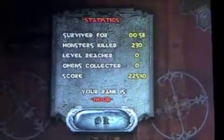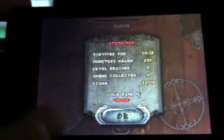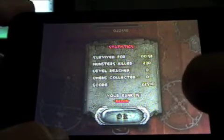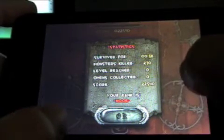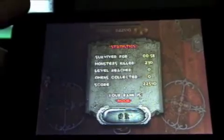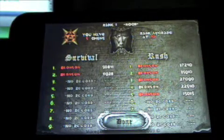It gives you your rank. If you just started, you are a noob. You have to collect omens to get to the next rank, which is amateur. And you can actually move your little guy even when he's dead — that's a glitch I found. You can move your gun, but you can't shoot. It tells you how long you survived, your score, and how many monsters you killed. They aren't really called zombies — they're vampires, werewolves, witches, and Dracula.